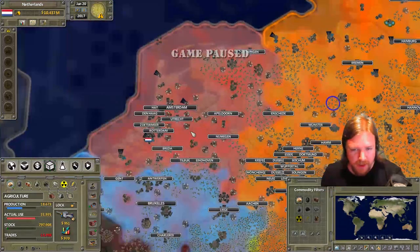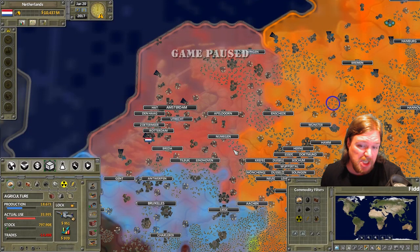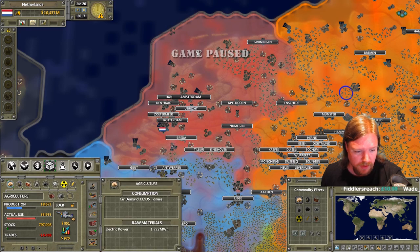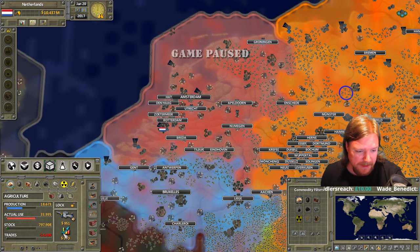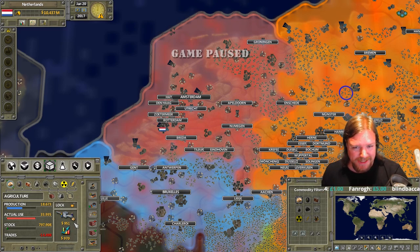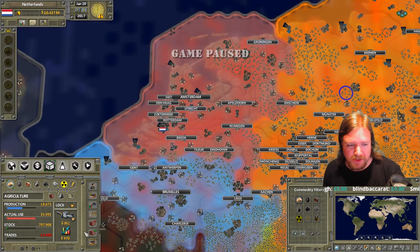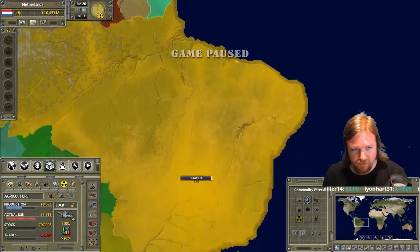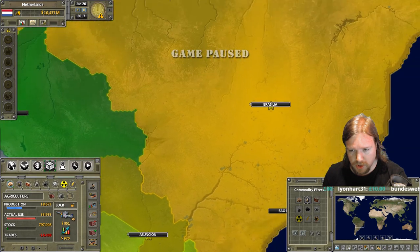In terms of the raw materials, we can go over here to have a look at how our nation fares. Agriculturally, the Dutch are actually pretty good at agriculture, so we could probably make a fairly decent agricultural system. The problem is the amount of profit you make per unit of agriculture is tiny, and we will be able to import it very cheaply from other nations like Portugal or Brazil. So agriculture — yes, we could build it up, but I'm not entirely convinced it's the way to go. Rubber — the Dutch have absolutely none.